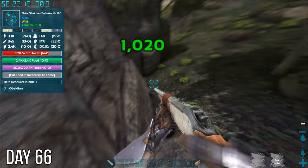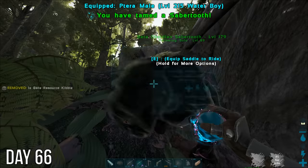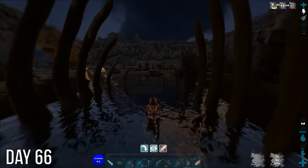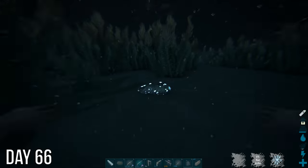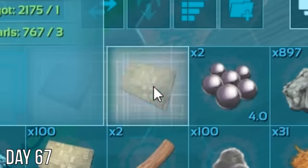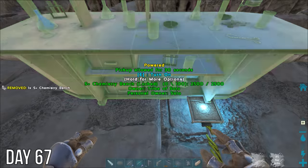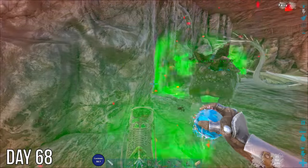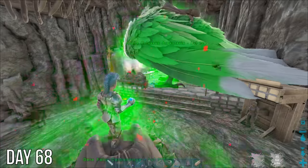Spent the next morning taming this obsidian saber tooth, then headed out that night on Sassy to gather some silica pearls. I'd started out intending to make an omega beacon with all these materials, but I think I might make a chem bench first instead — I'll be able to make things much faster now. Day 68 I realized I could use this green fairy turtle to heal things, and ended up naming it Tinker's Shell.